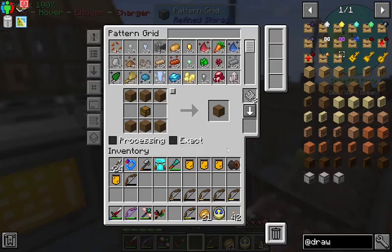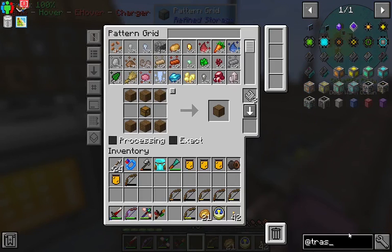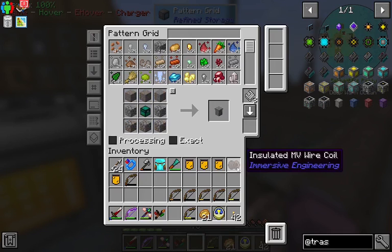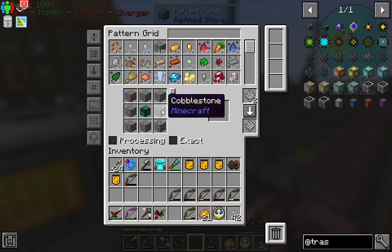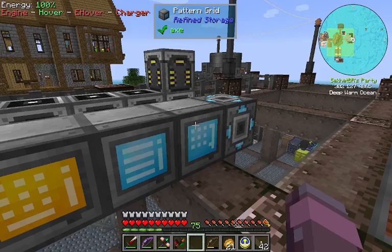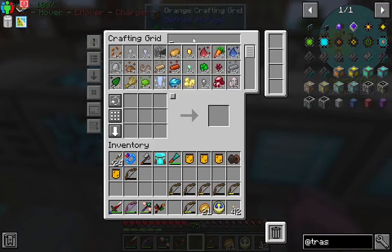First thing I want to do today is teach this thing how to make a trashcan from the trashcans mod. Now, there's energy, liquid — you can void anything, you can build one thing for everything. But we just want the basics here. It's just stone, any kind of chest, cobblestone. We're gonna end up wanting a couple of these, but we'll just make one for now.